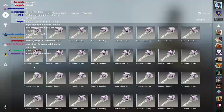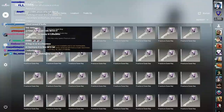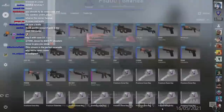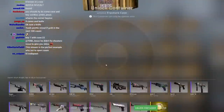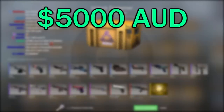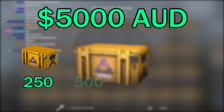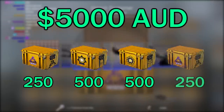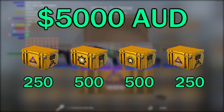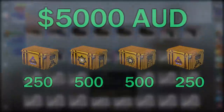This was going to be a big stream. Going in, I was definitely shaking a bit, although that may have been more because it was freezing outside. All up, this unboxing was going to cost me about 5,000 Australian dollars. I was going to be opening 250 Fracture cases, then 500 Chroma 2 cases, then 500 Gamma cases, then 250 more Fracture cases. And I really, really wanted to get something good.